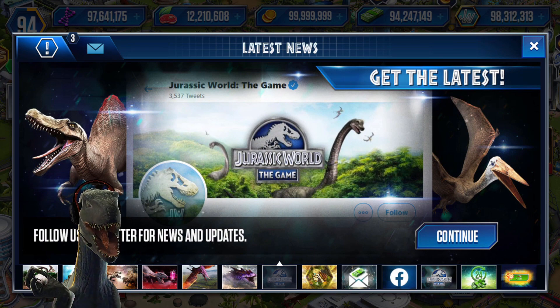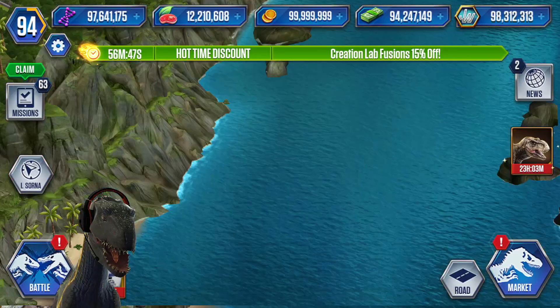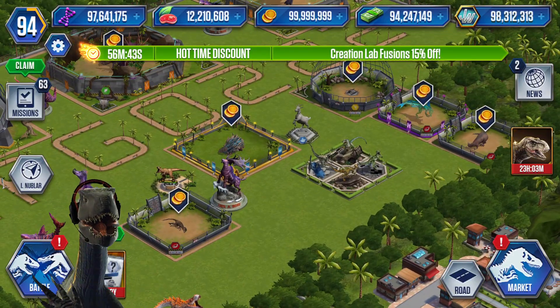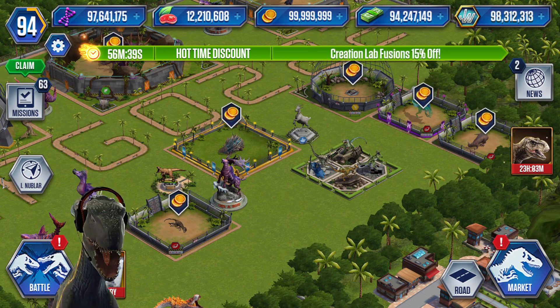Today it is the Compsognathus, aka Compi, for Jurassic World the Game, inspired by Jurassic World Alive. But if we go to Isla Sorna, we do have a new VIP creature, and that is the Compi. Here we go.